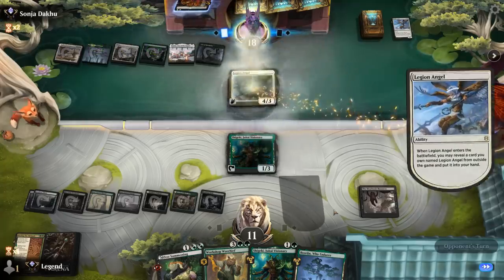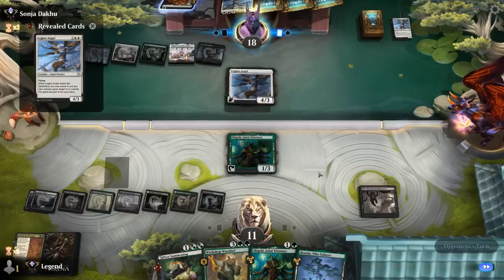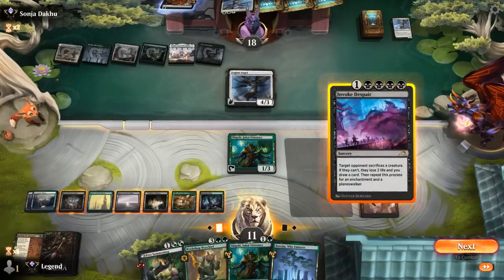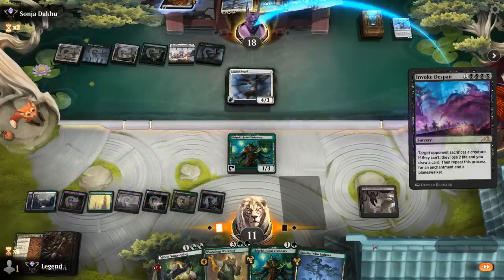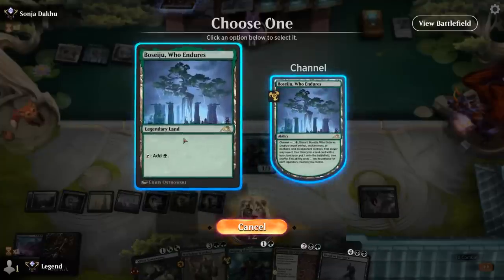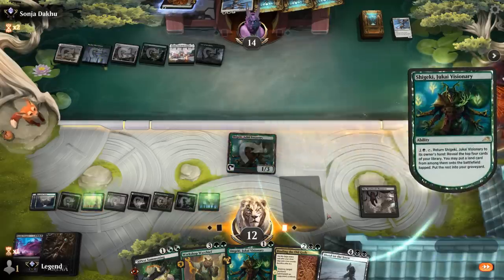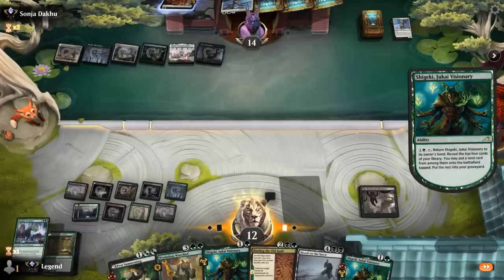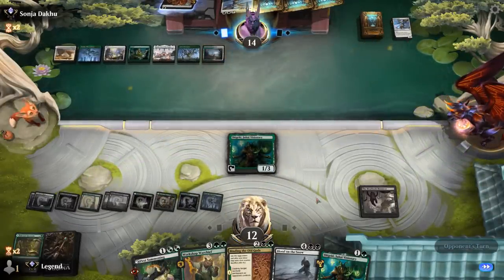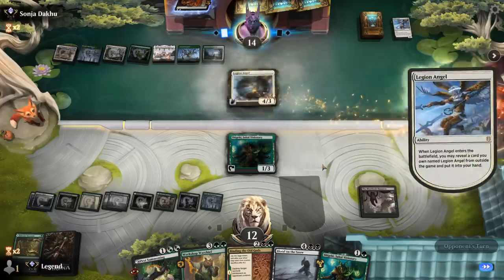A Lair of the Hydra could be an issue later, though Pest Summoning can still come in handy to chump. Opponent gets their final Legion Angel and another Invoke Despair is perfect — we cast it here and still activate Visionary, playing right into our game plan. We find it fine to play this out and pass it back. The Magecraft deck kind of turned into a more midrange-y green-white deck and we don't really mind fighting that fight.